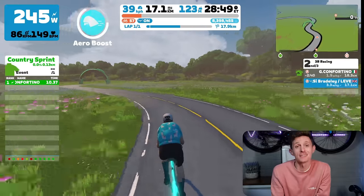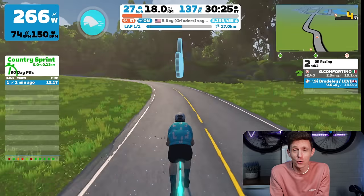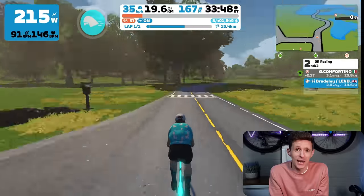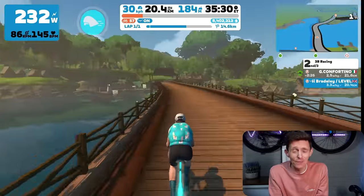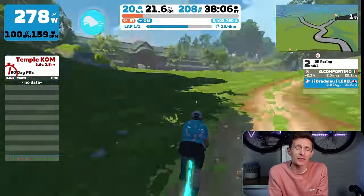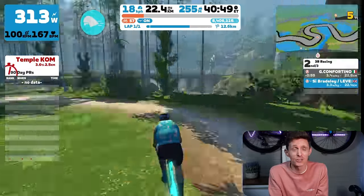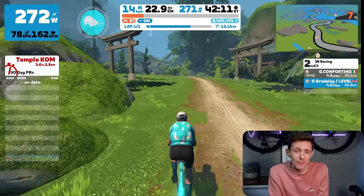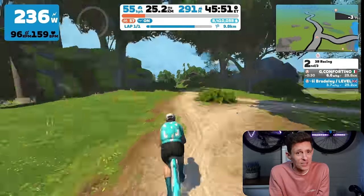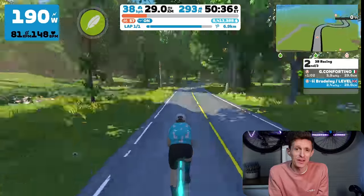The country sprint comes next at kilometre 17.1 — short and punchy at just 113 metres. Remember, after this sprint the road gets a little grippy and draggy for around two kilometres as you head towards that Temple KQOM. Riders with good FTPs will be pushing the pace through this section even before we get to that climb proper. It's then on to the infamous Temple climb. If you choose to bike swap, do it before the official start marker on the floor. The climb starts at 21.1 and finishes at 23.6, so it's 2.5 kilometres of climbing on dirt — anywhere between five to eight minutes. Aero power-up at the top.